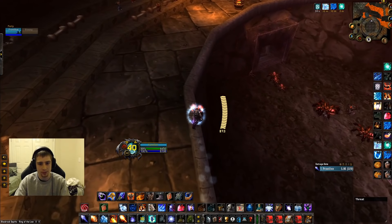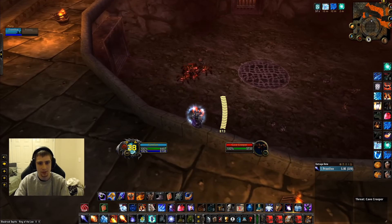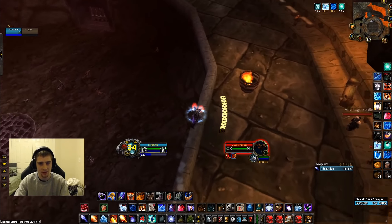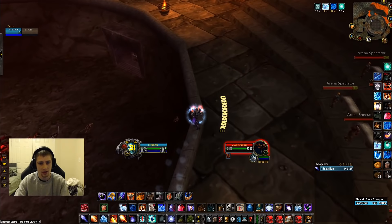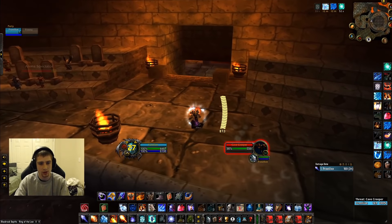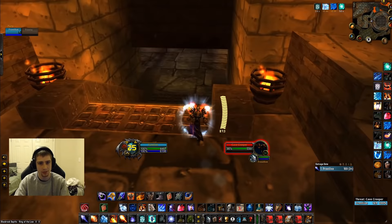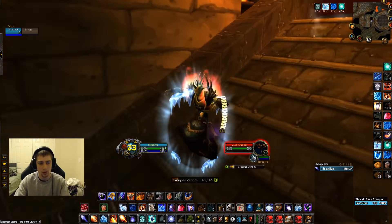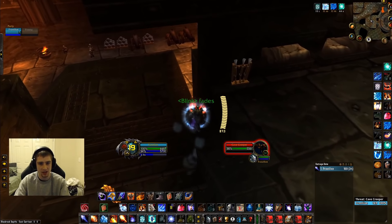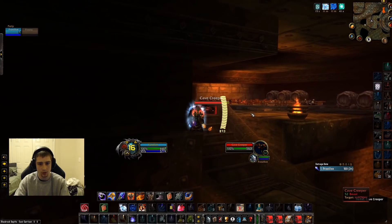Now, I like to bring both packs up at the same time because if you bring only one up and you don't kill them fast enough, the next ones can actually despawn and you lose the Arena event. So I just pull all six — both packs at the same time. Sometimes you have to walk across, that's why I walked all the way over to the other side — because the second pack won't come out until you get closer to the door.